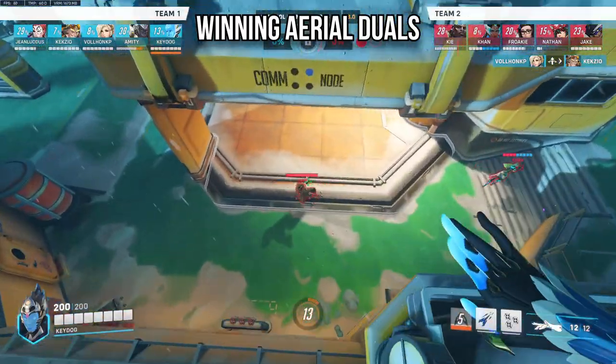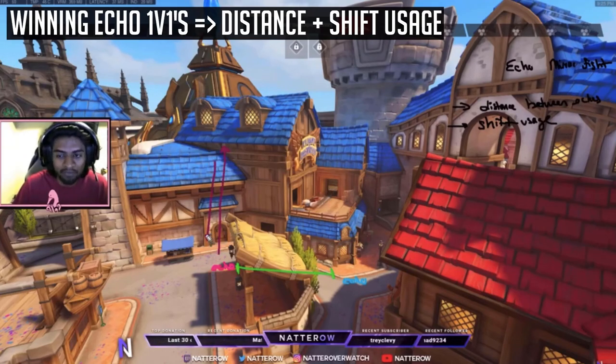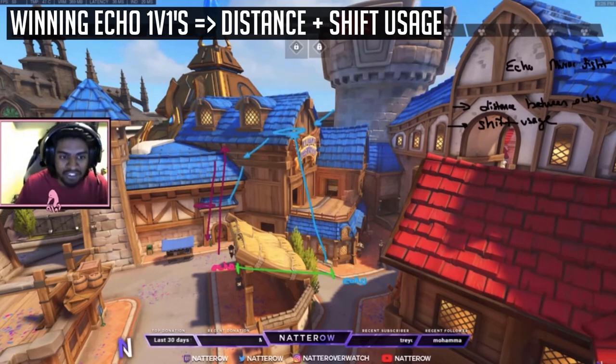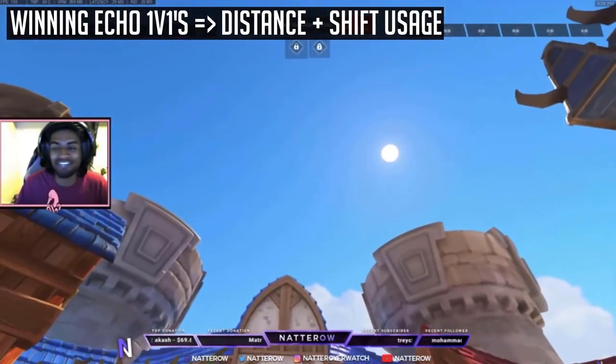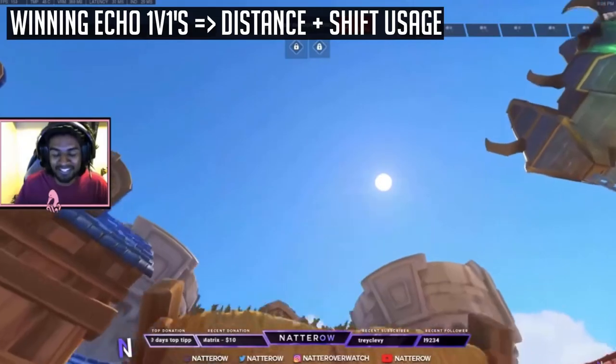When winning Echo mirror 1v1s, Flight timing is key. If the pink Echo shifts up first, she'll come down first — allowing blue Echo to then shift up and tower above, making shots much easier to land. If you use your Flight early just to poke and start descending, the enemy Echo can shift above you, forcing you into an awkward position where you're looking up while trying to shoot, land stickies, and beam simultaneously.